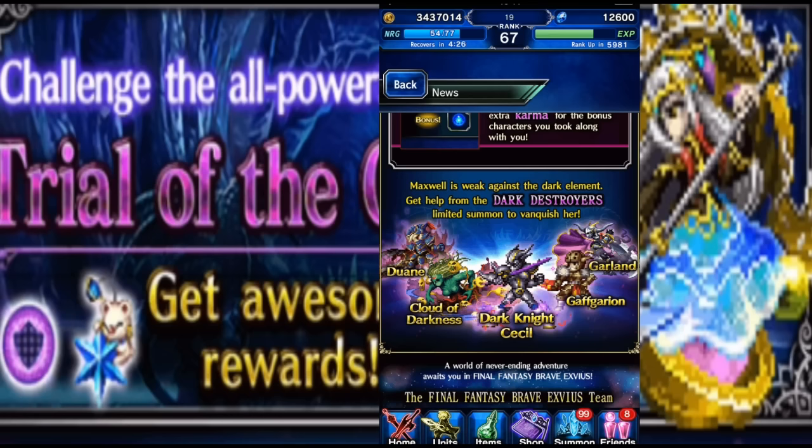The bad unit in the banner is Dawn — Dawn is horrible, you don't want Dawn. But two out of the three three-star bases are great, so you have about a 20% chance to get a great unit. Garland and Cloud of Darkness both go to six-star status — Garland not yet in global but very soon. Dark Knight Cecile is also a great unit — actually one of the best six-star units currently in the game with that exclusive global ability.